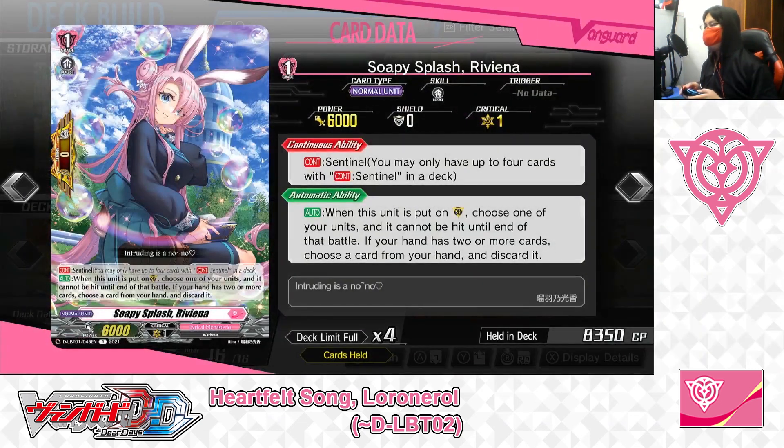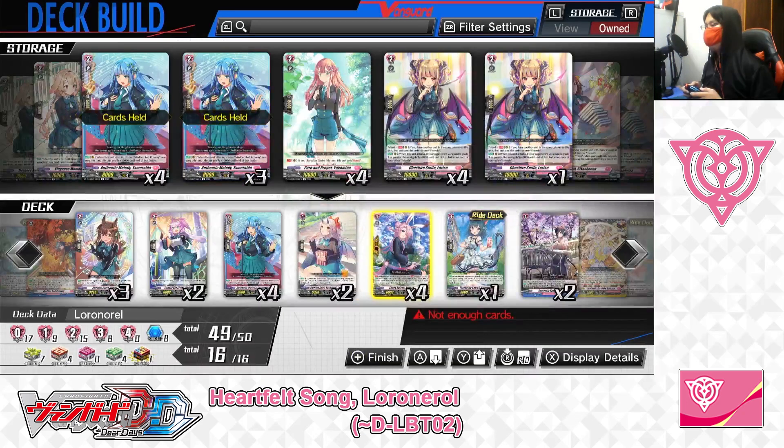Next up: Grade 1, Sophie Splash, Riviana — Sentinel, Perfect Guard. Skills: Continuous Sentinel. Second skill — Auto: when this unit is put on the guardian circle, choose one of your units; it cannot be hit until end of battle. If your hand has two or more cards, choose a card from hand to discard. For Riviana, it's the perfect guard for the Lyrical Monasterio nation. Like any other perfect guard in the game, it blocks one enemy attack when you discard a card. But when you have less than two cards in hand, you will not have to pay the usual discard cost — making Riviana a no-cost perfect guard in desperate last-resort situations. We've got 4 in the deck.